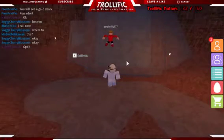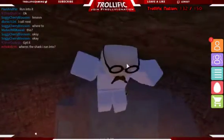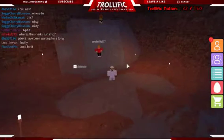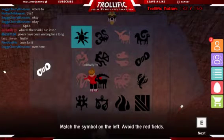Alright, here we are at the Egg of Ra location. This is a small little puzzle which is quite easy — I didn't have any trouble with it, well, except the first time. Anyway, we're going to press E to activate. This is a puzzle; it'll tell you how to do it. You've got to match the symbol on the left and avoid the red fields.